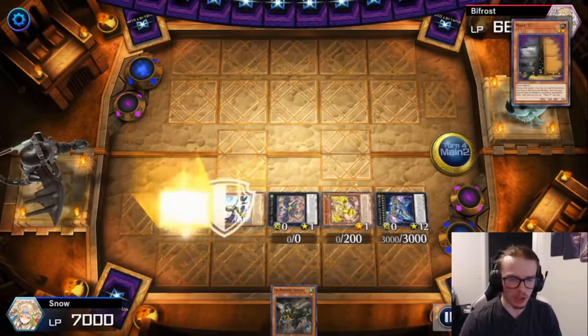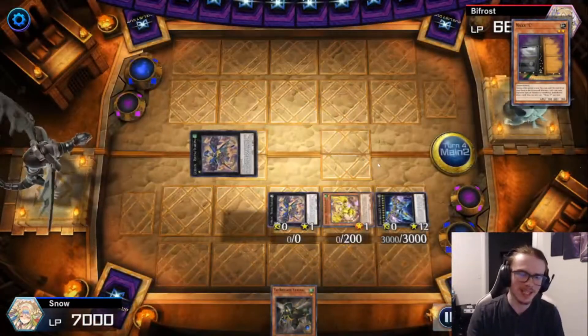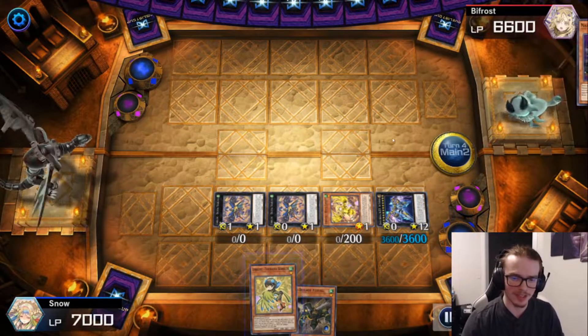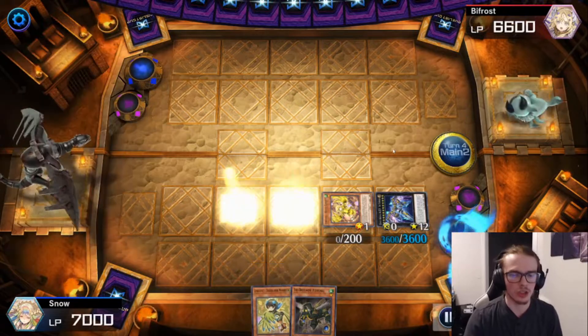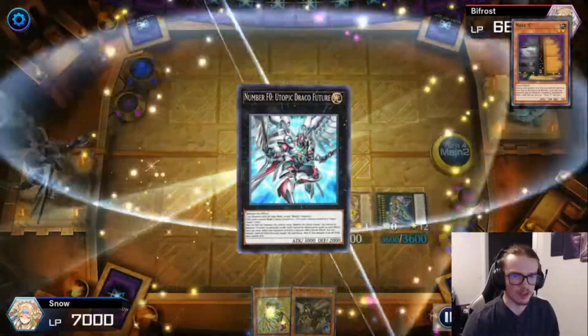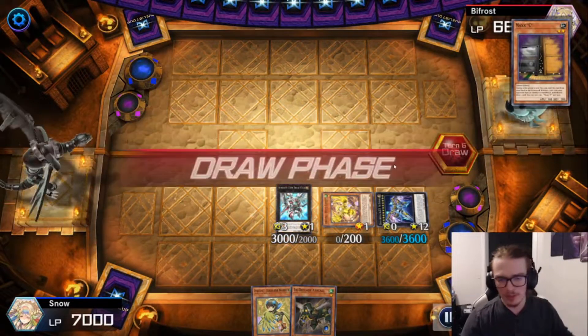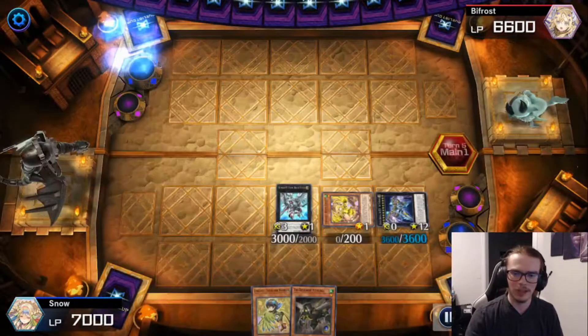I'm going to search the Nerval for follow-up, and then go for the second Recital Starling to search out another card while also boosting up the Zeus by 600, and now we have a Turquoise Warbler. We're going to go for the Utopic Future as well as the Utopic Draco Future. So we have some decent follow-up — not crazy, but decent — while also having an okay board.